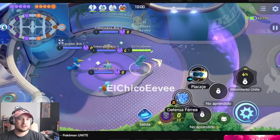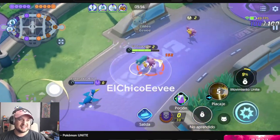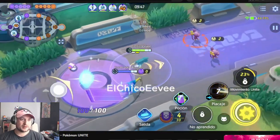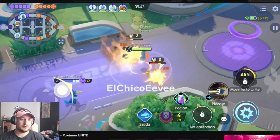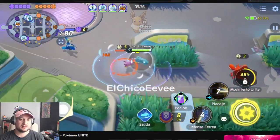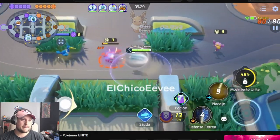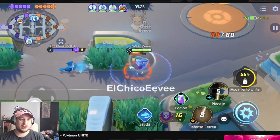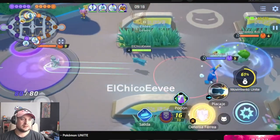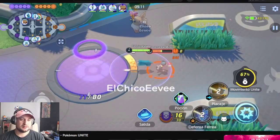Oh, Beldum looks so cool. He just mashes it with his head. I like how he just floats around, that's cool. Is that like tackle or takedown or something? Then he's got... looks to be Iron Defense. I like his boosted auto — he smashes the ground and sends out like a shockwave. Oh, he missed. Okay, probably evolves at level five.